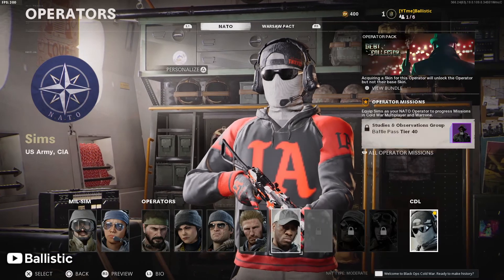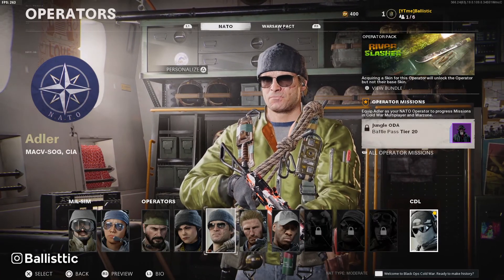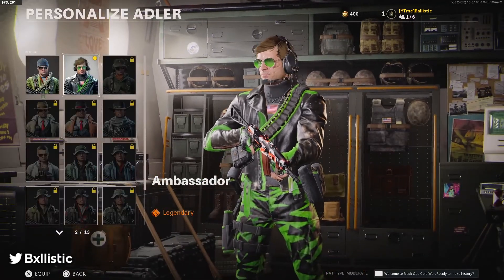What you want to do is go to NATO, then go to Adler, and press triangle — or whatever button you're on — to personalize your character. It's this one right here: Ambassador. And this skin is so sick.